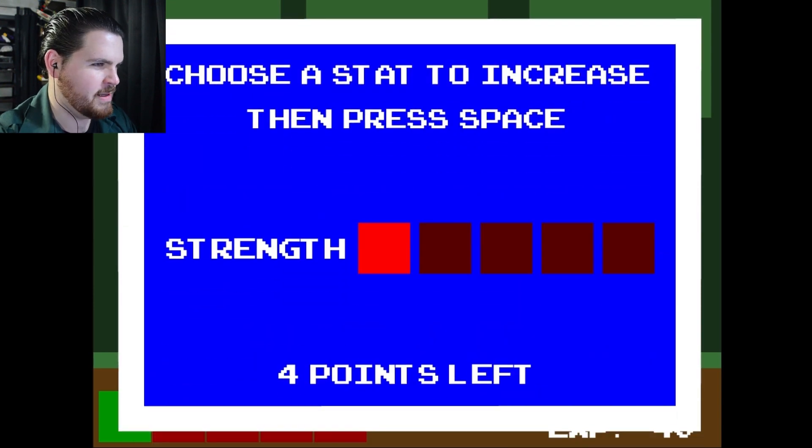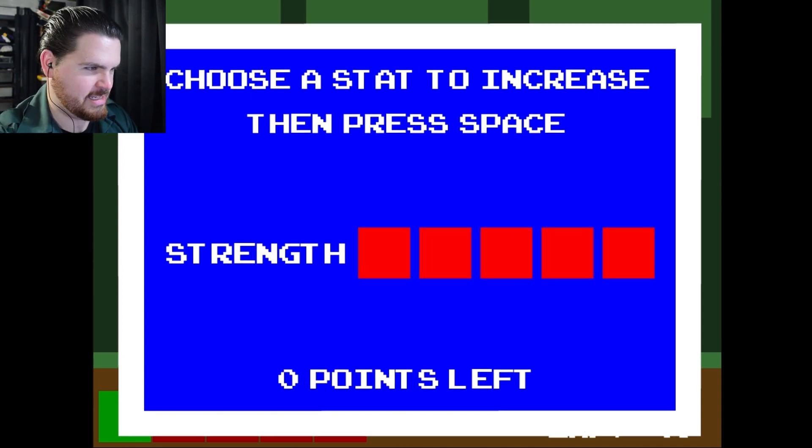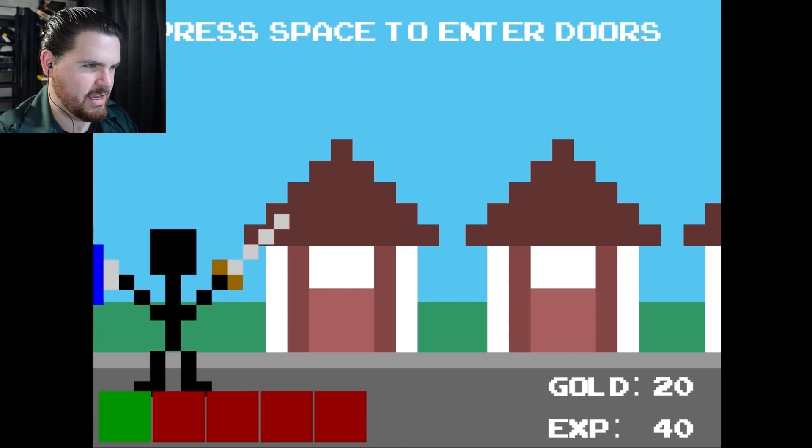Okay, so open the menu — choose a stat to increase then press space. I can upgrade four points. I have four points to upgrade however I so choose. I think what I will do is upgrade my strength. And there we go — yes, I am super strong now.